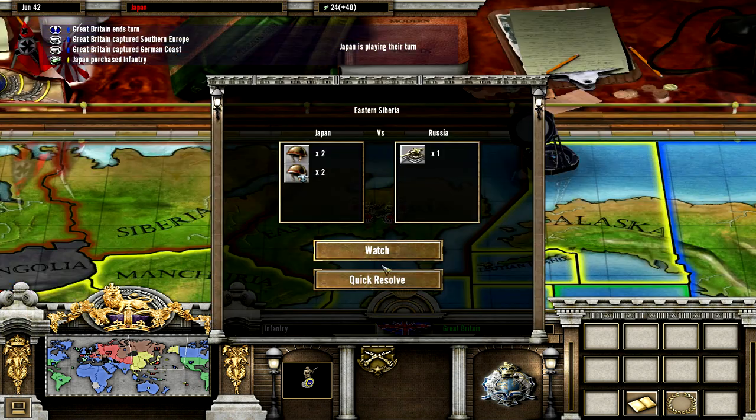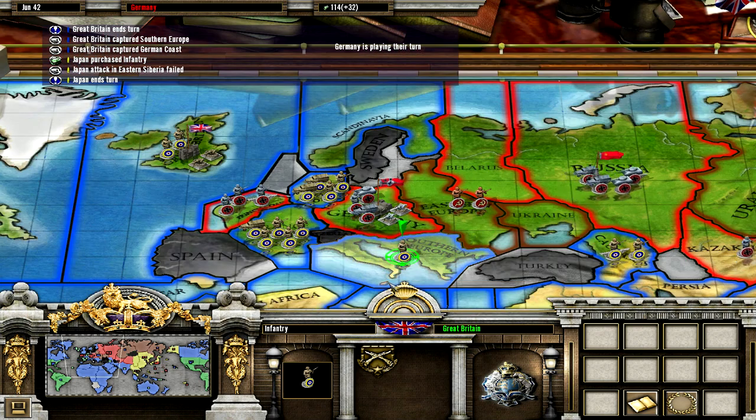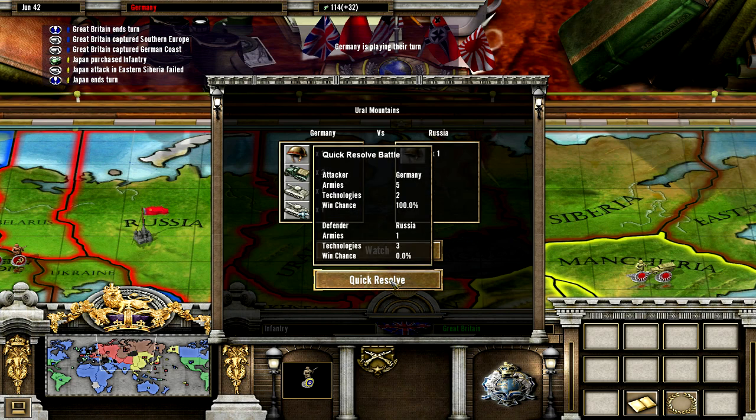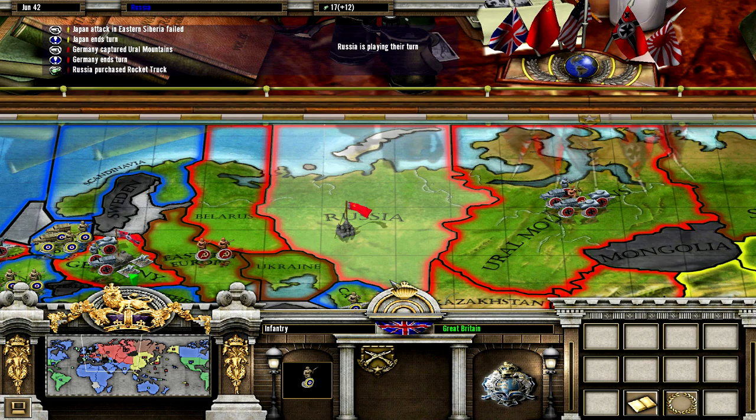Japan goes for Eastern Siberia and they actually lose. Wow — Japan is doing really really poorly in this game.